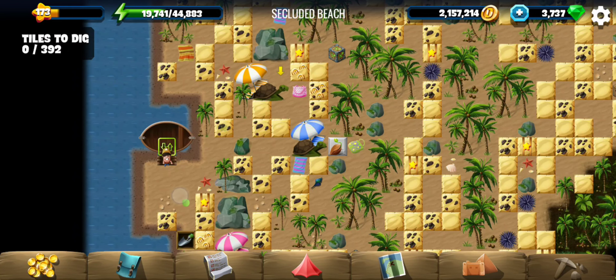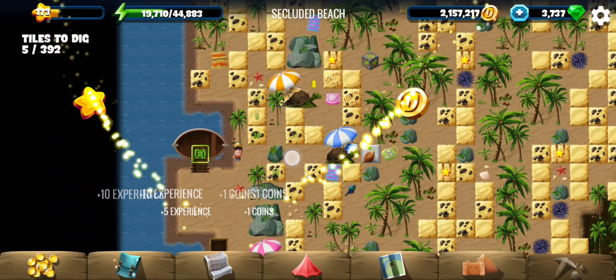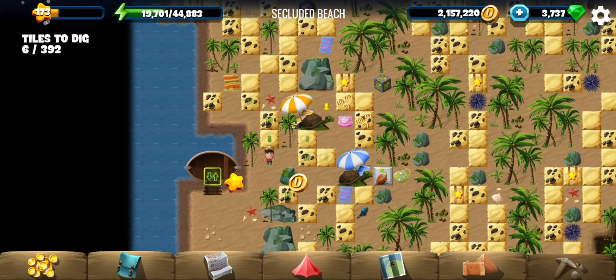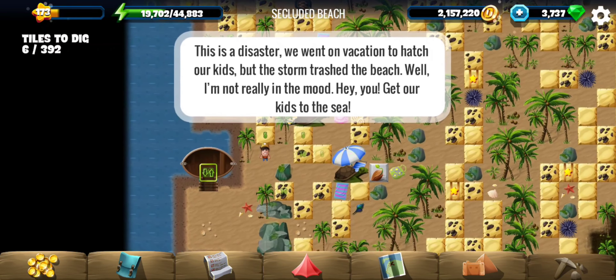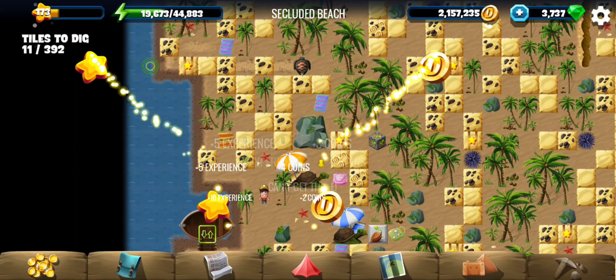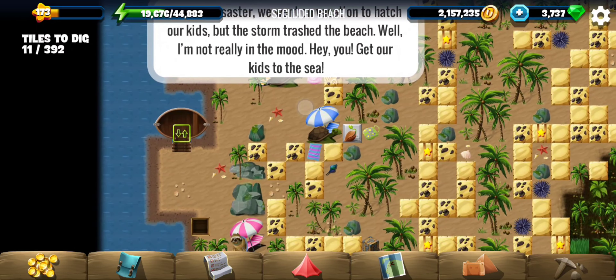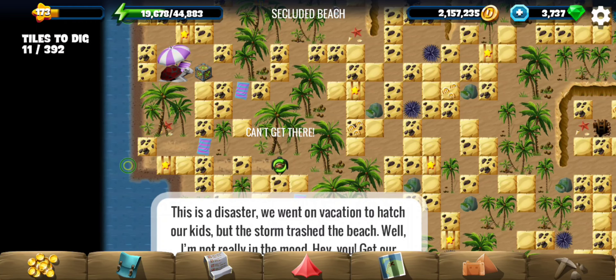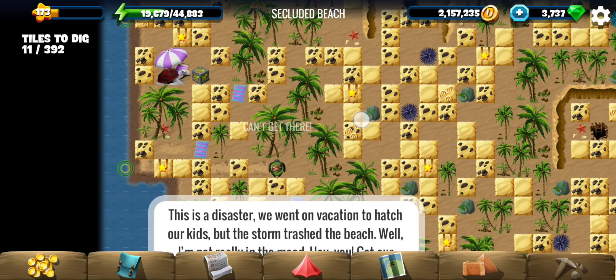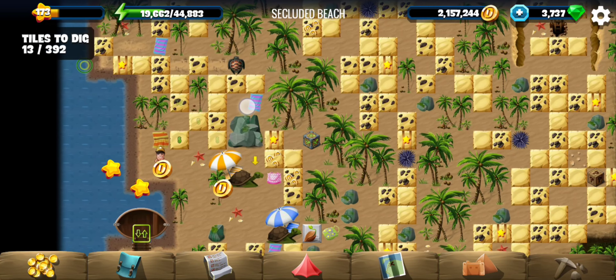Hey all, welcome to Secluded Beach, the 8th location of the Garden of Spring event — 8th or 7th, not sure anyway. So we went on vacation to hatch our kids, but this time trashed the beach. Okay, get the kids to the water — we have to raise little baby turtles and drag them all the way to the beach, but the parents are not in the mood.